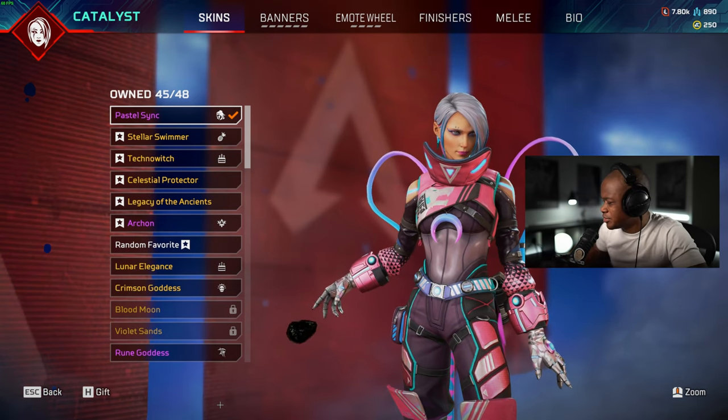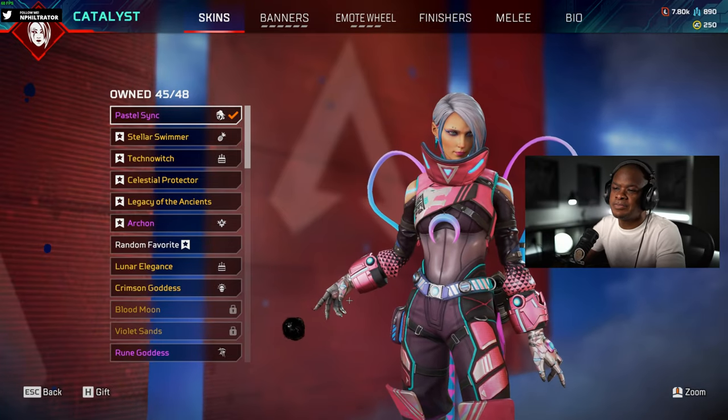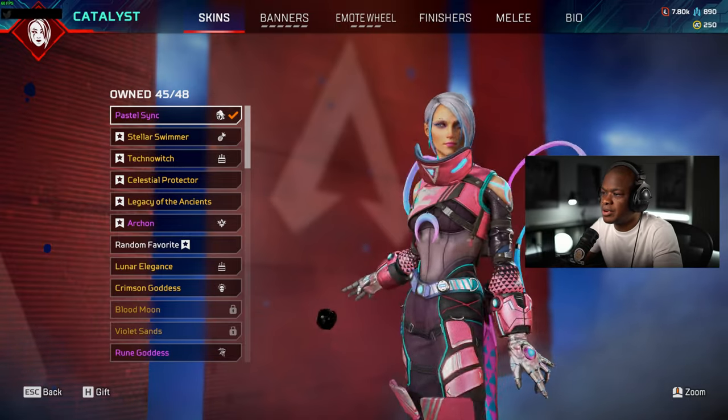Hey guys, what's up? Welcome back to another video. What we're going to be doing today is unlocking the Catalyst Pastel Sink skin. We got this skin from the Urban Assault Prize Tracker.